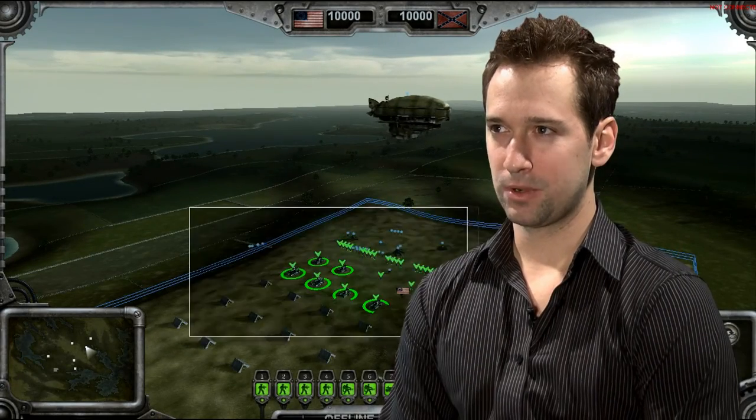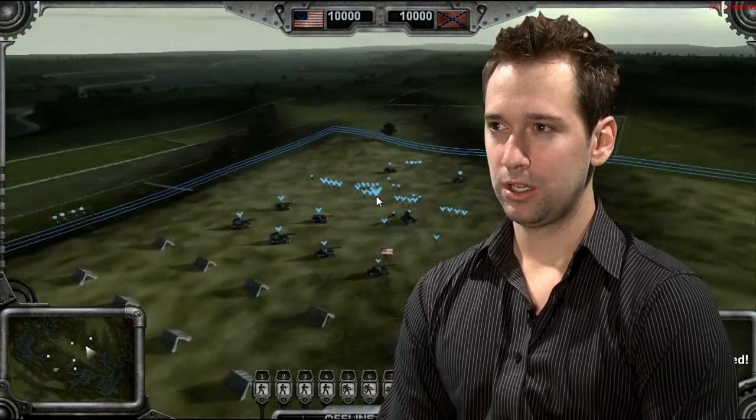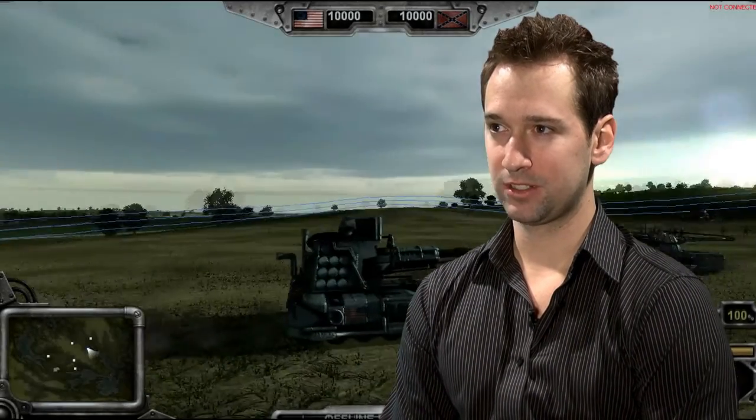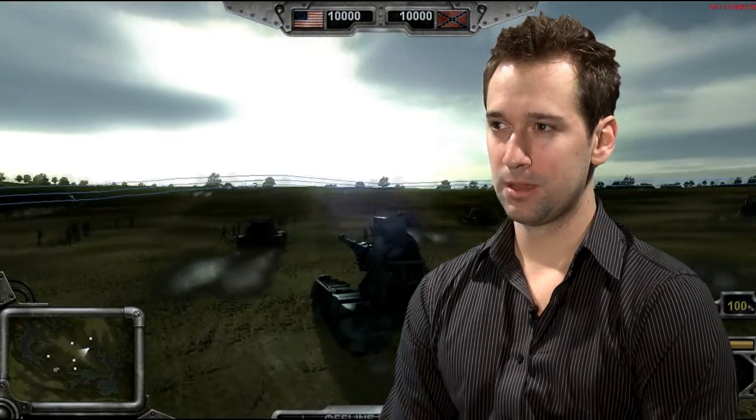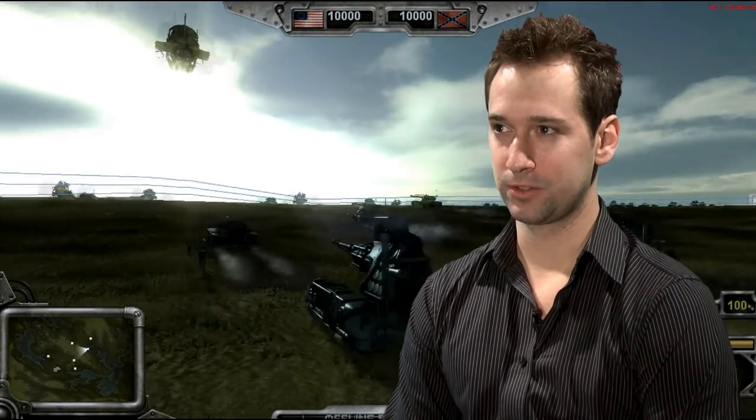One of the most distinguishing features of Gettysburg would probably be the RTS-FPS hybrid system. You can give orders to your units from above in an RTS perspective, which most players would be familiar with, but at any point you can double-click one of your units and take control of them from a traditional first-person perspective.